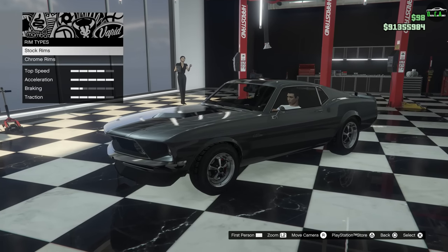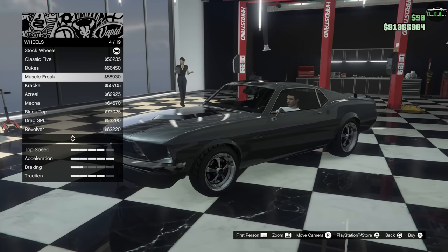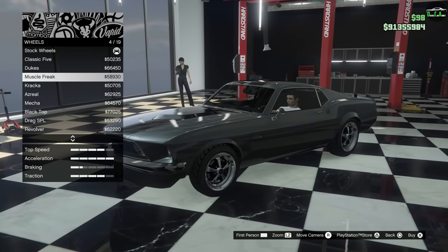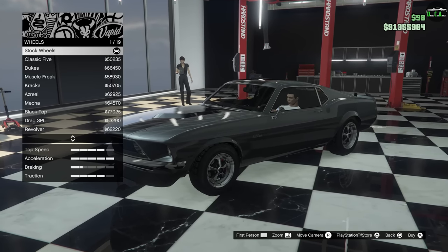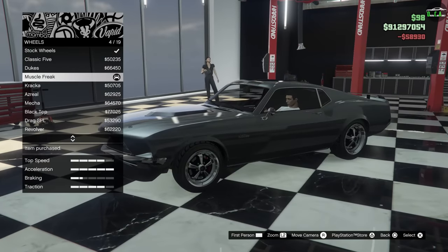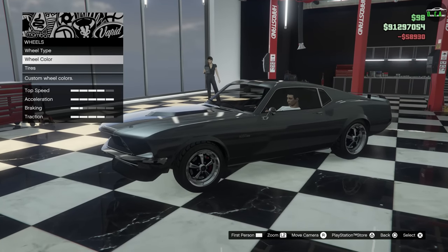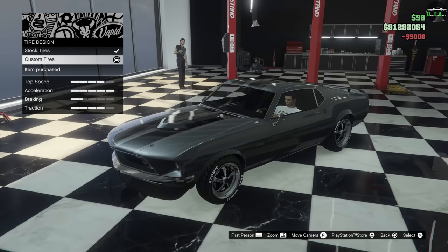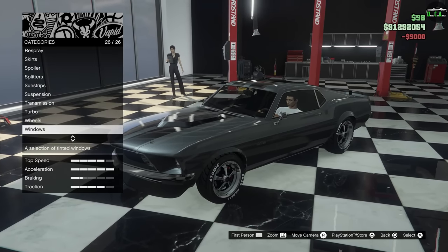Muscle category, chrome — we're going to go with the Muscle Freak. This is the wheel, but it is a bit large. The stock, to me, is definitely better, but Muscle Freak is the same type of wheel so that we can get the tire lettering on there — of course, in chrome. Boom, look at that. Looks absolutely amazing.